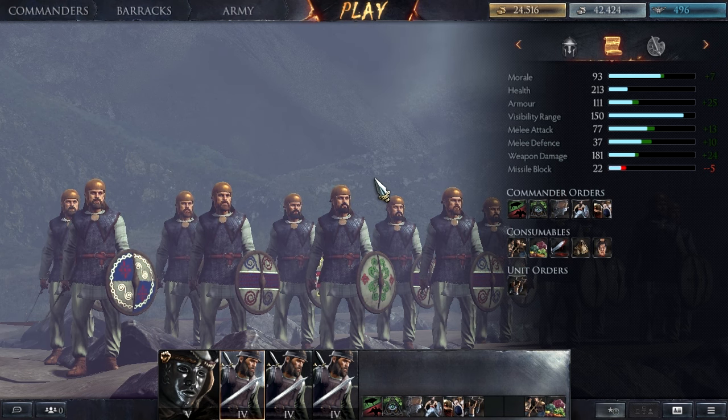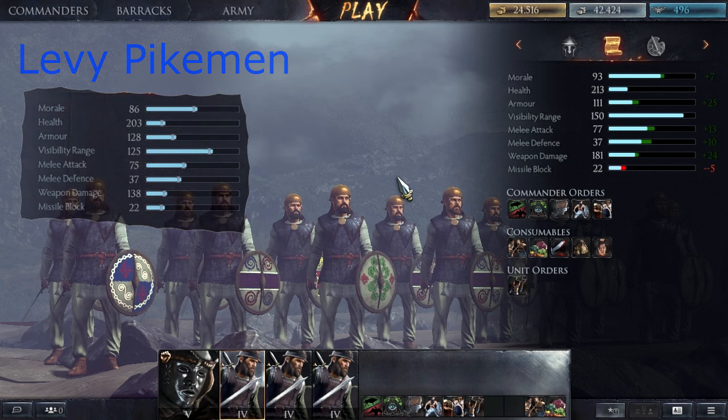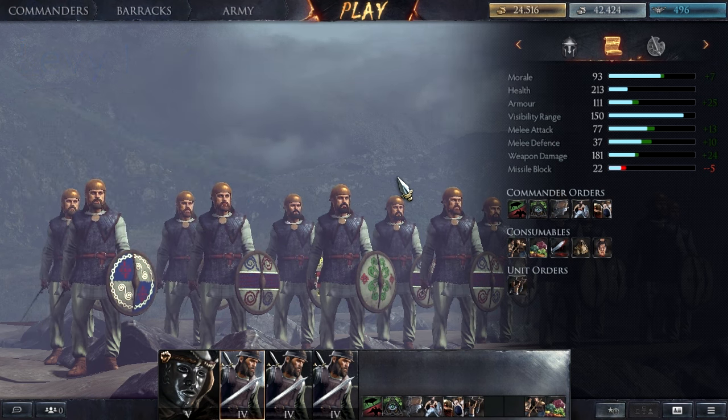Their missile block chance is pretty low at 22. Now let's compare them to the Tier 4 units. Starting with the Greeks - we have the Levy Pikemen. The Barbarians have 7 more morale, 10 more health, 17 less armor, 25 more visibility range, 2 extra melee attack, and the same melee defense. The weapon damage of the Warriors is much higher than the Pikemen, and their missile block chance is the same. Of course, the abilities that the Pikemen have make the stats feel completely different.